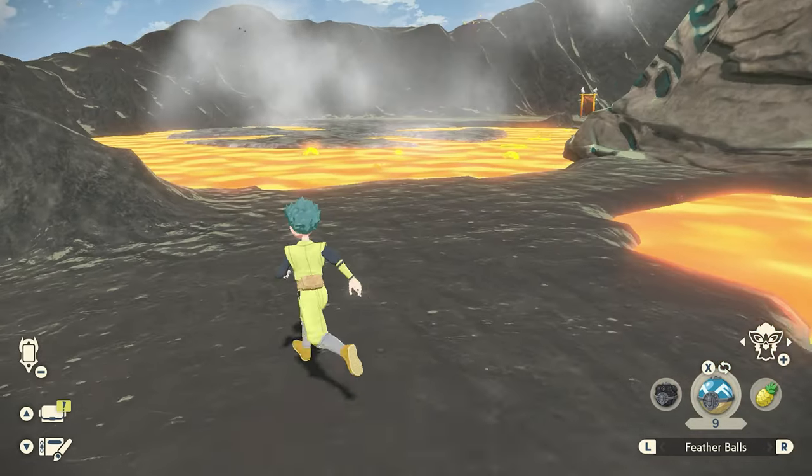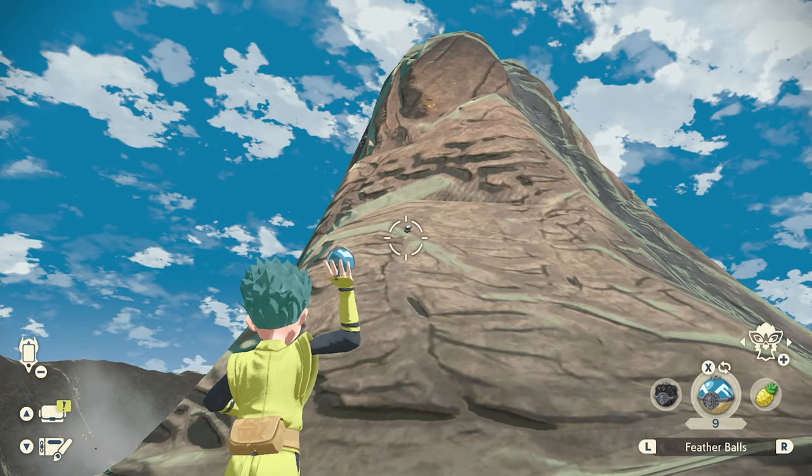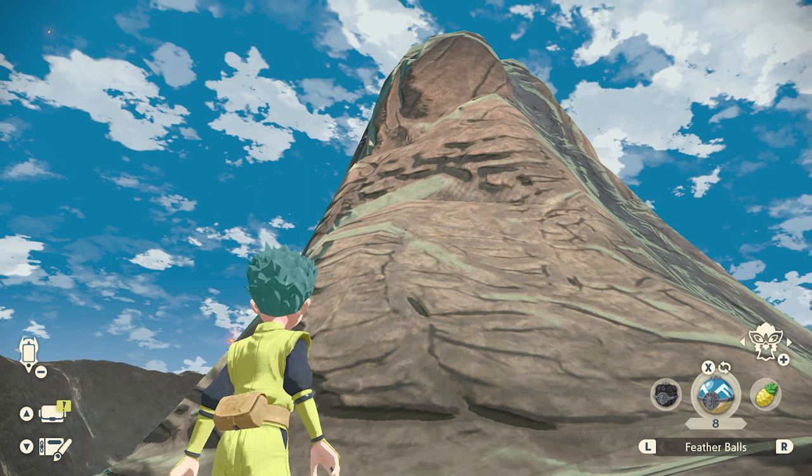Last one — head onto Firespit Island where the Alpha Ninetales is, and after you defeat it, if you look up here you'll see it right up on the top. Once again you'll probably need a feather ball.